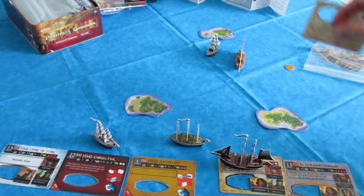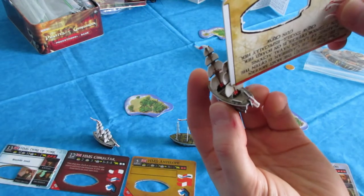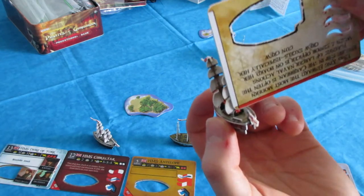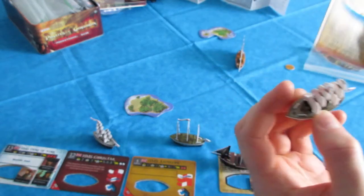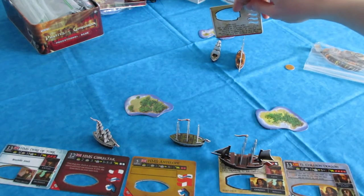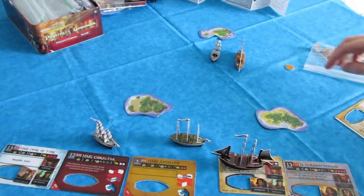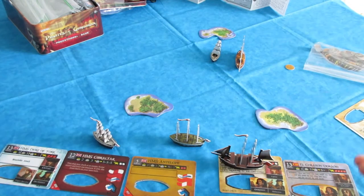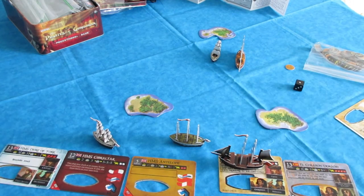Let's say I was shooting at this ship. You measure from where the die is on the mast to anywhere on the other ship — you don't have to measure to the other ship's masts. Masts block line of fire, and so do islands and other ships. Both 4L cannons are in range. I would roll, needing a 5 or 6. I got a 2 and a 1, so both shots would miss in that case.